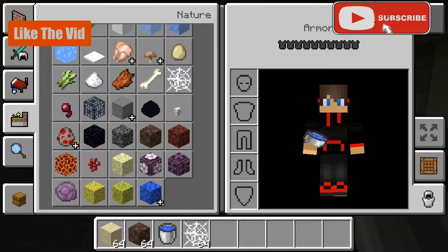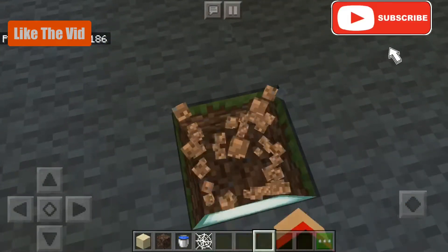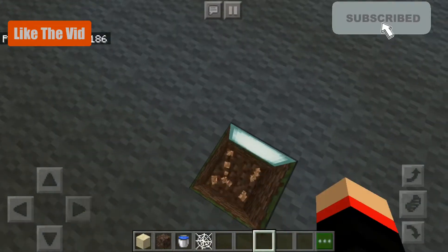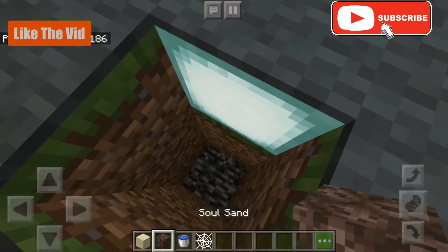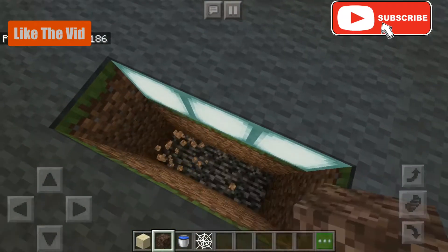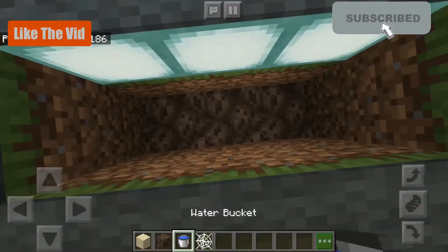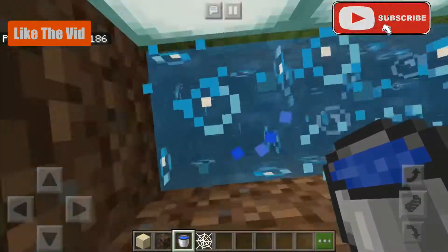So what you want to do first is dig down one, two, three blocks. You can make this however big you want — I'm just going to make it one by three. Now you want to place soul sand at the bottom, then place your water so that all of it is bubbling, so each block is a water source block.